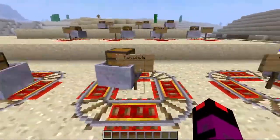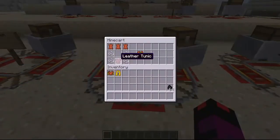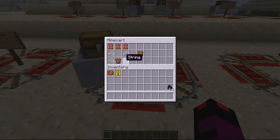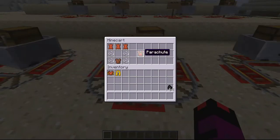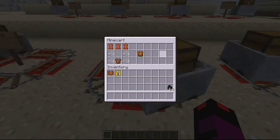The next item is the parachute. It works similar to the glider. It's made by three leather, two string, one string, one leather tunic and a string. It works by the same principle as the glider — it's just slower. So I'm not gonna show you it at the moment.